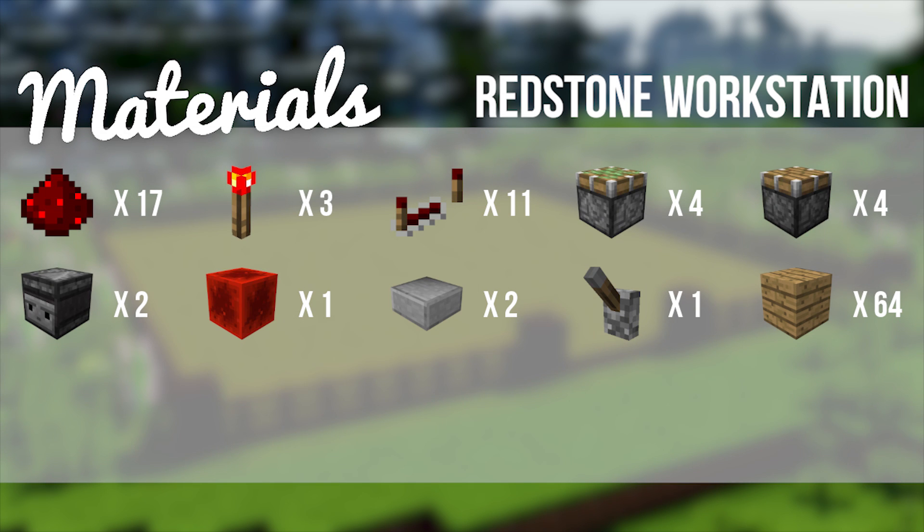So the materials that you are going to need is: 17 redstone dust, 3 redstone torches, 11 redstone repeaters, 4 sticky pistons, 4 normal pistons, 2 observer blocks, 1 block of redstone, 2 slabs of your choice — I've just gotten some stone ones, it doesn't really matter which ones you have — 1 lever, and finally 64 blocks of your choice.